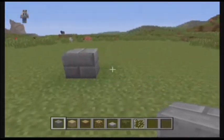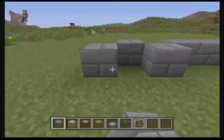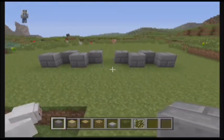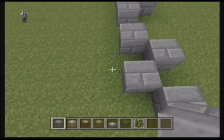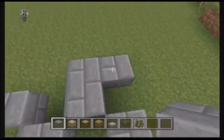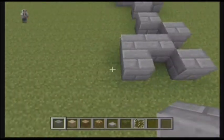Alright, first block placed. So let's see — I'm thinking this can be the door, but I want like an extension or something. So let's see what this will look like. If this is the door, let's break that and do something like this — let's add that and see that on both sides.